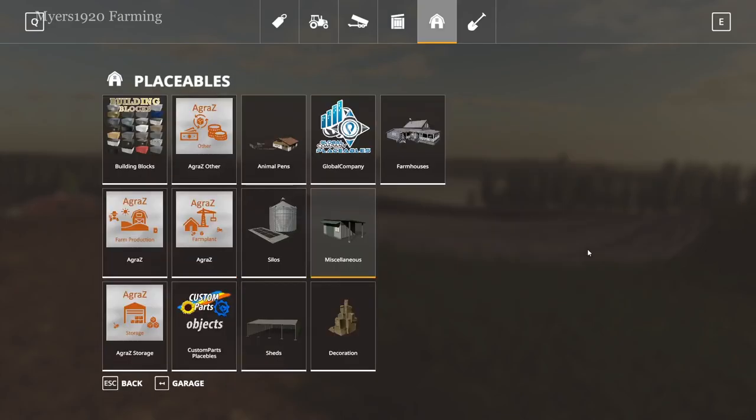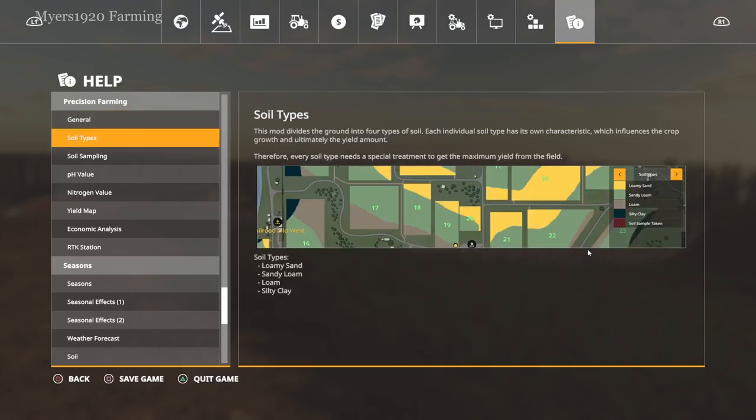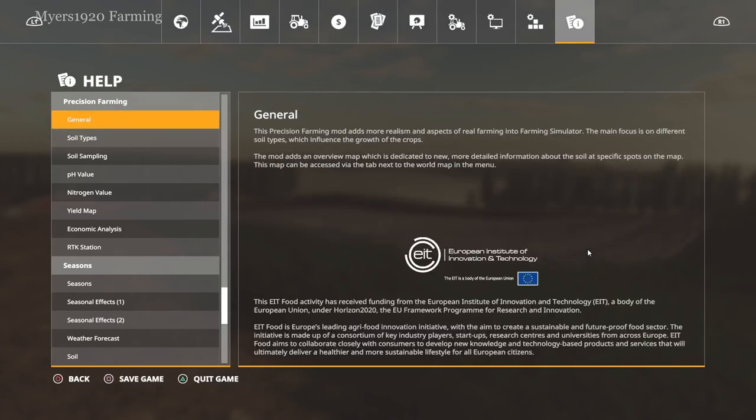So when you first load up the game and you have this active, it gives you this screen right here which kind of shows you what Precision Farming is all about. It's a mod by Giants — they worked with the European Institute of Innovation and Technology to get this out, which is really cool because it gives you a little bit more of a how-to for doing things more realistically, especially when it comes to the soil.